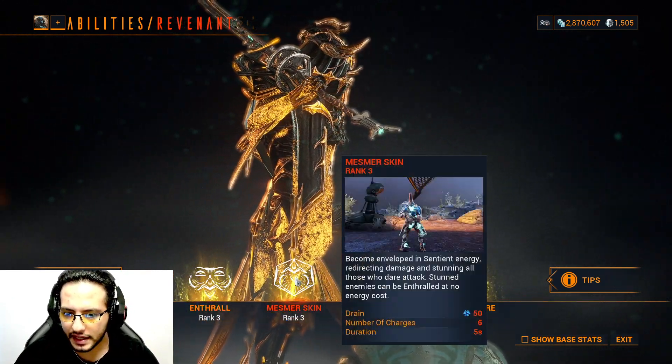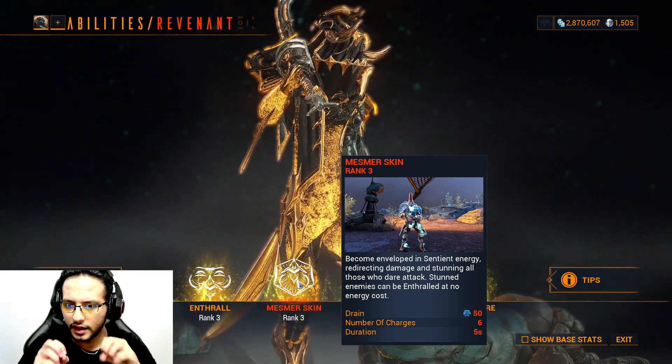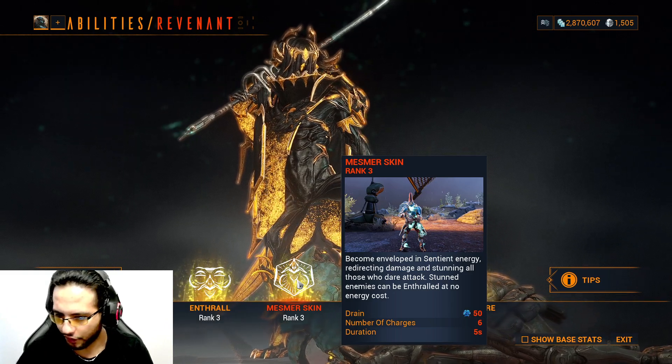The second ability — the Mephisto skin — you generate energy in front of you that stuns enemies. And any enemy that is stunned, you can make them your ally with the first ability, free of energy cost.